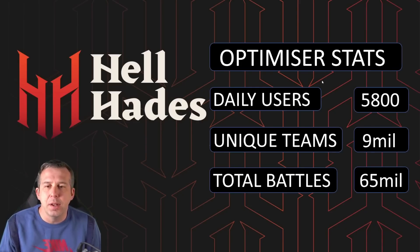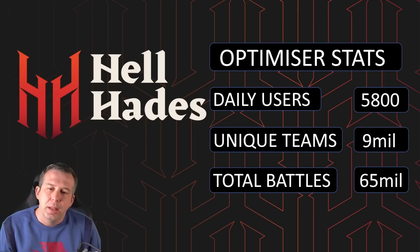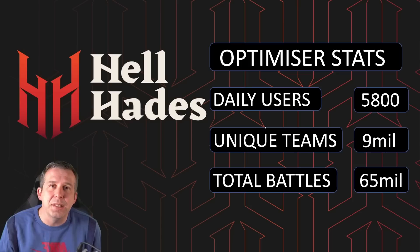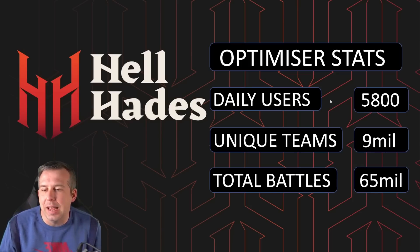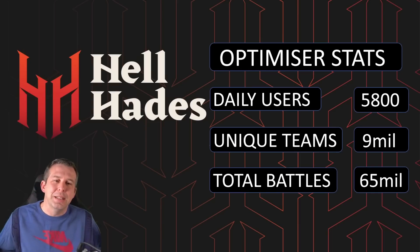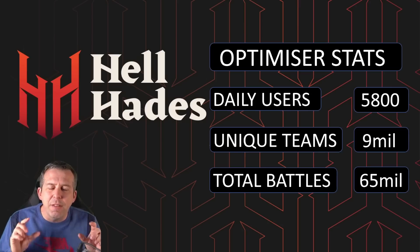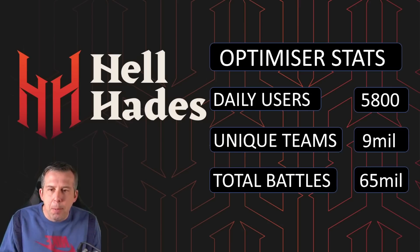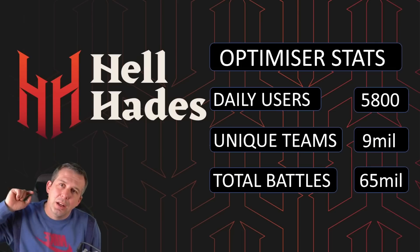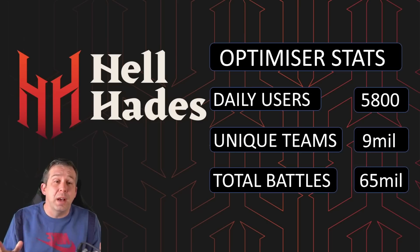First I just want to call out a couple of stats about the optimizer. Anyone who leaves the little gizmo that records information — we call it the extractor — running, basically contributes to this data. We have 5,800 daily users optimizing their gear, over 9 million unique teams captured by the optimizer, and over 65 million battles recorded. Individual stats per person are also coming this year — you'll be able to see your fastest teams, your best champions, all that type of stuff.